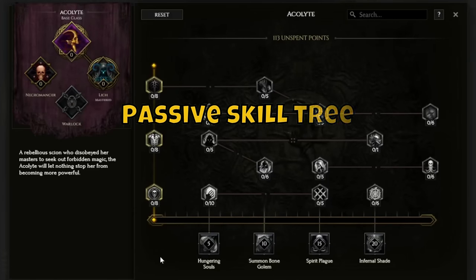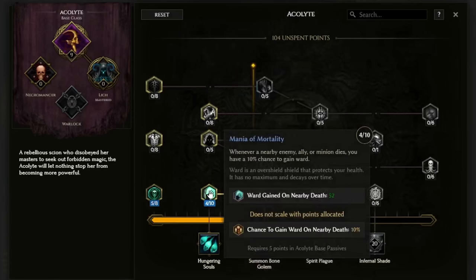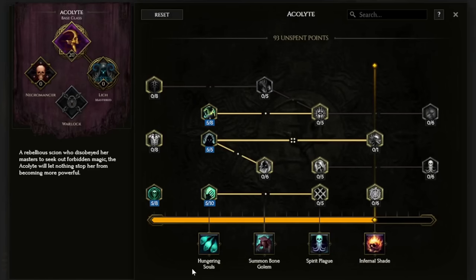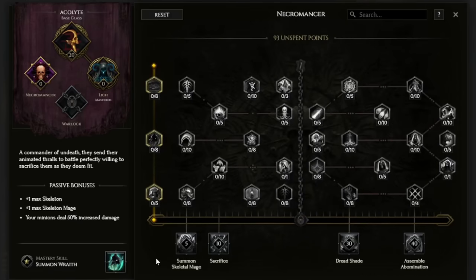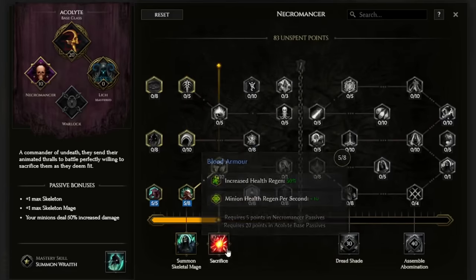Now let's go over the passive skill tree. Last Epoch uses a unique passive grid system where you invest skill points in the grid to unlock abilities. For example, if you take 5 points in the Acolyte skill tree, this will unlock Hungering Souls, then 10 points for summoning Bone Golem and so on. In your master class — the Lich — the whole skill tree is unlocked. But if you go to the Necromancer tree, you can still put points in it, though skills are blocked past 25 points. It can be good to know you can still use the first half of that passive skill tree and unlock those skills if you need them.